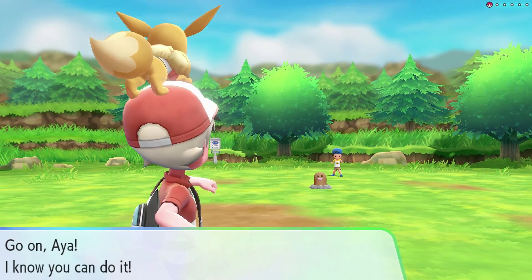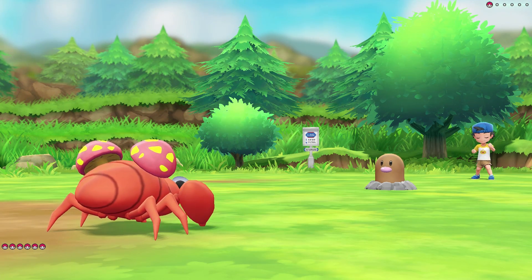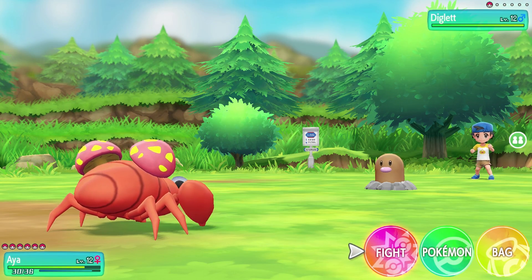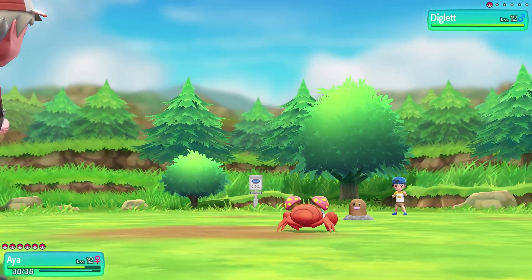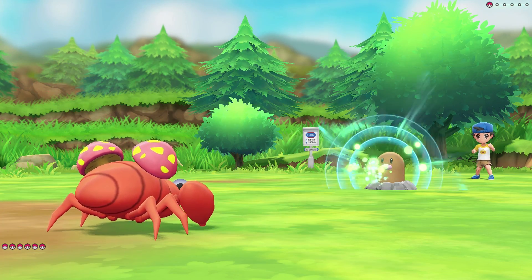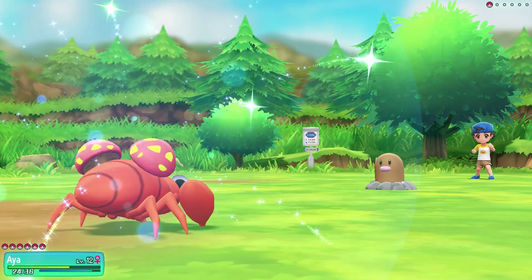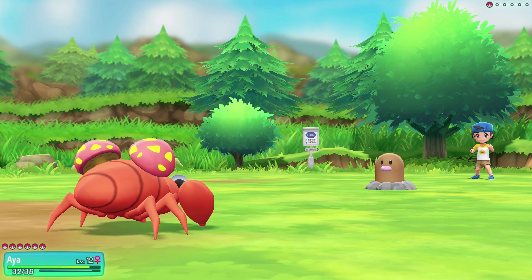Here we have a Diglett - this guy's going to be a ground type, a good battle for Aya. Let's hit him with that Absorb and see if we can heal up some of the damage we took from the Onix. He's level 12. Diglett's pretty fast but they usually don't have very much HP, so we might take them out in one shot. Not quite, so we're going to have to do a second one. Still, we're going to heal up quite a bit and we're very close to full health.